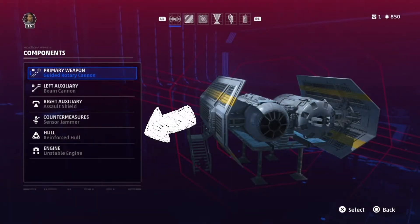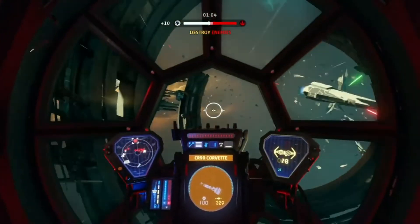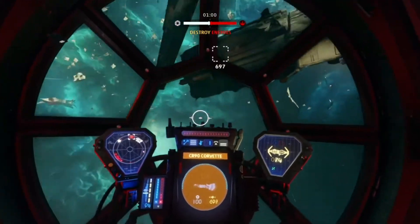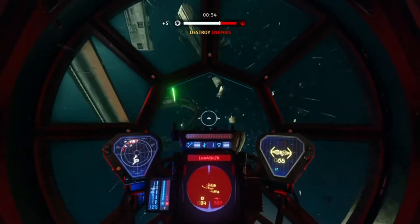For the hull, I've gone for the reinforced hull to give you that extra life so you can absorb more damage — that one is self-explanatory. And for the engine, I've gone for the unstable engine because I like to get right up close and personal with whatever I'm trying to savage, and if I happen to get taken out in the process, I will take a hefty chunk or another starfighter with me.